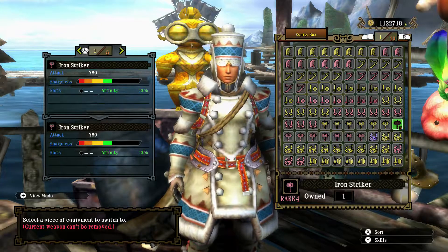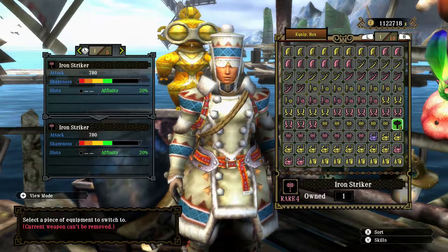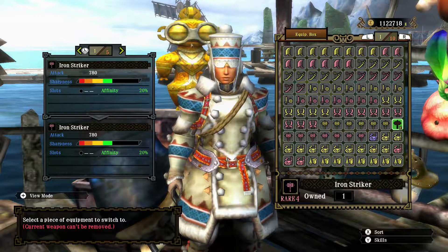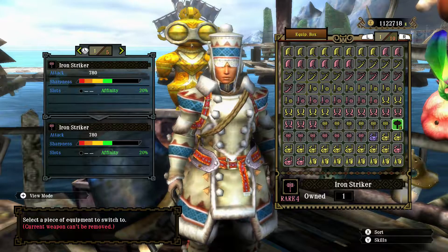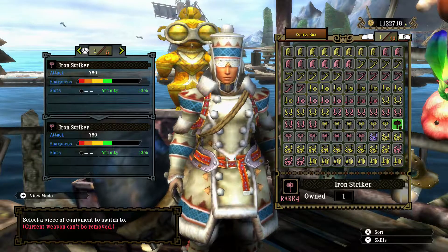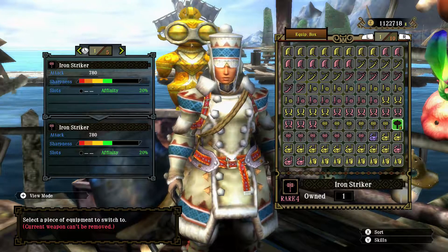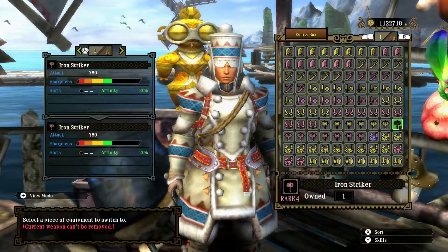Hello, the Fabled Harpooner here, ready to hunt a pair of Lagombi and Volvidon in the Rock Slide quest with the hammer weapon class — not the Iron Striker, but a variant from the same branch. It's a weapon you can upgrade from the War Mace if you have it, or forge directly, which is what I'm going to do.